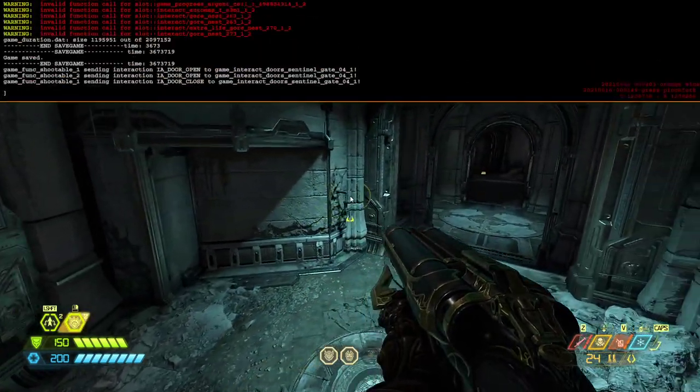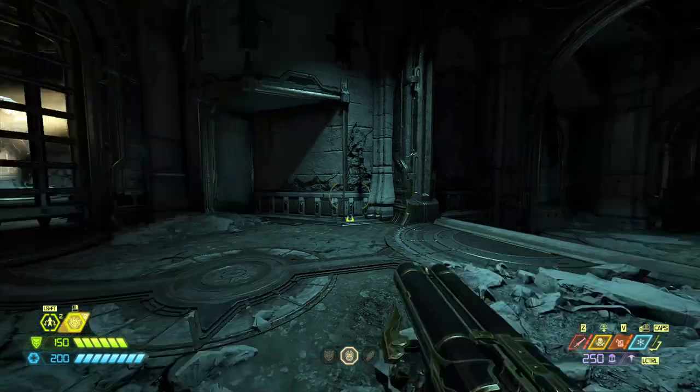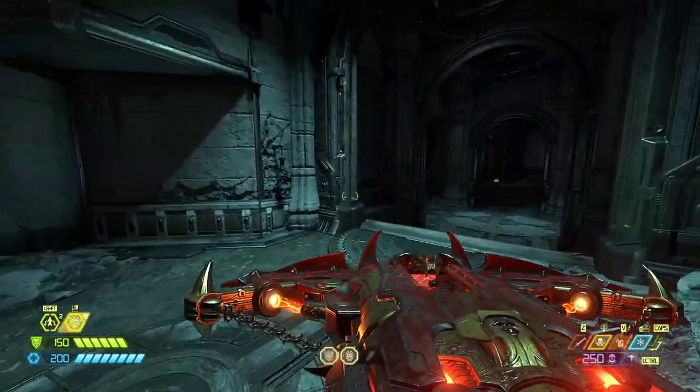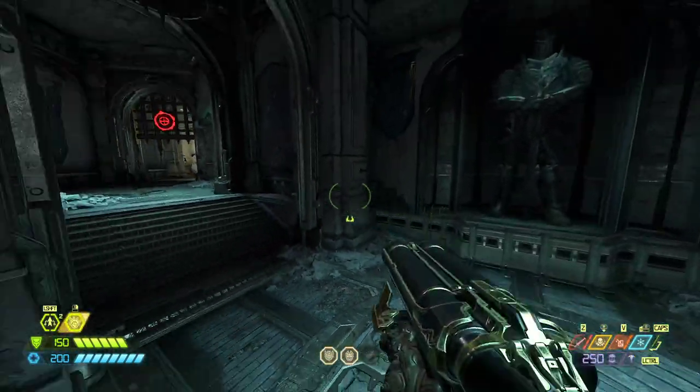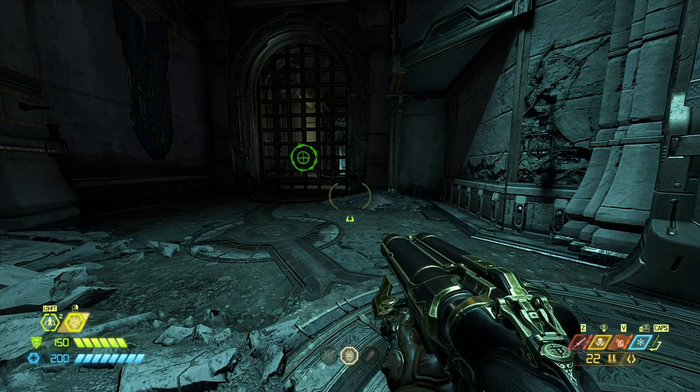You can hit your up arrow and go back to your previous commands and practice whatever you want. For example, for the flooded room you can get a strategy worked out. Anyway, like the video, support the channel, thanks so much for watching, hope this helps — I'll see you later.